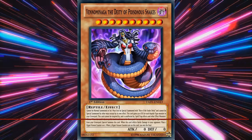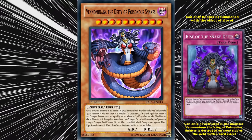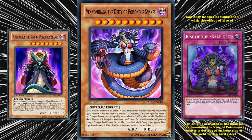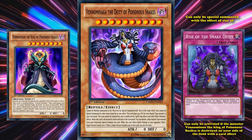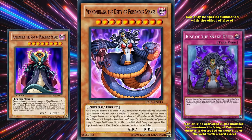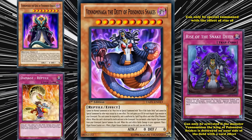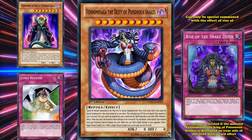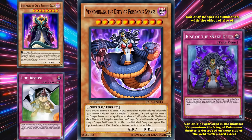At number 7 we have Venominaga the Deity of Poisonous Snakes. This card can only be summoned with the effect of Rise of the Snake Deity, a trap card that can only be activated if the level 8 monster Vennominon the King of Poisonous Snakes is destroyed on your side of the field with a card effect. Vennominon needs to be cheated onto the field, which isn't that hard since it has zero attack and defense — it can be cheated out of the deck with Damage = Reptile if any of your reptile monsters battles and you take damage. Alternatively, if you manage to get it into the graveyard you can use Limit Reverse to special summon it, then change it to defense position to have it destroyed by Limit Reverse's own effect.